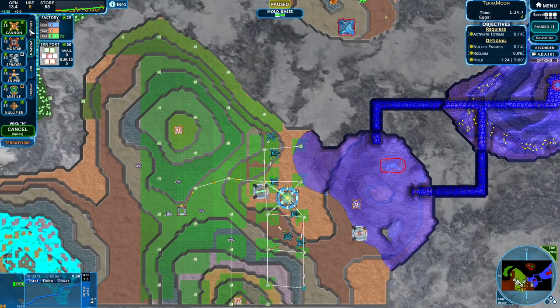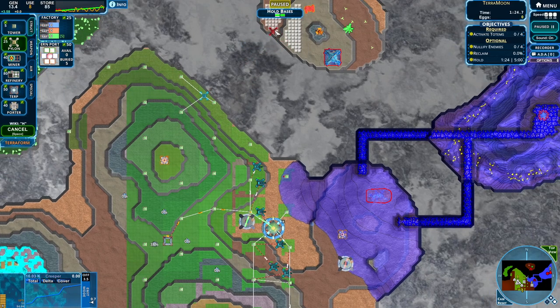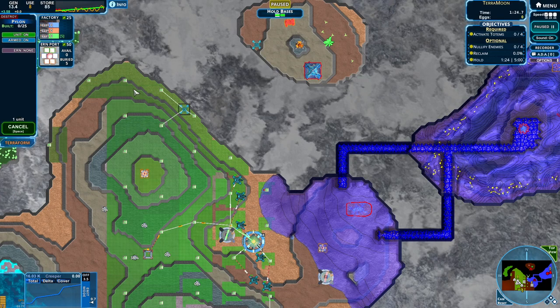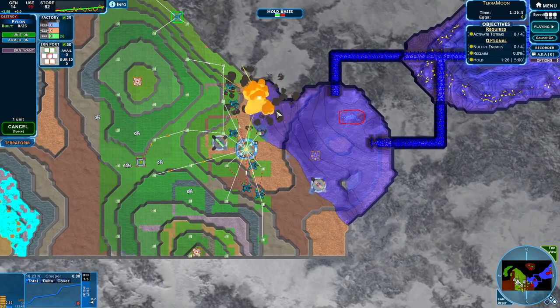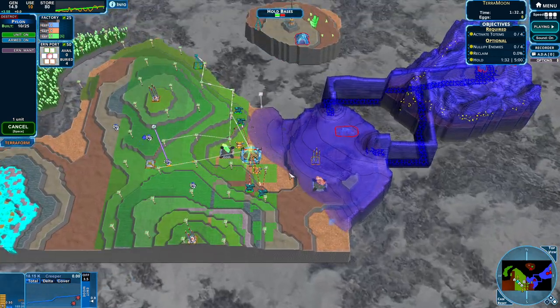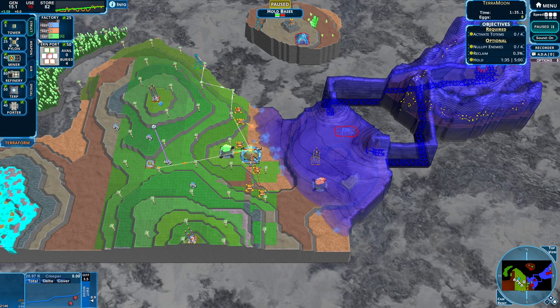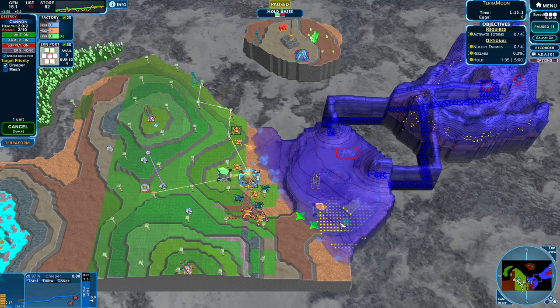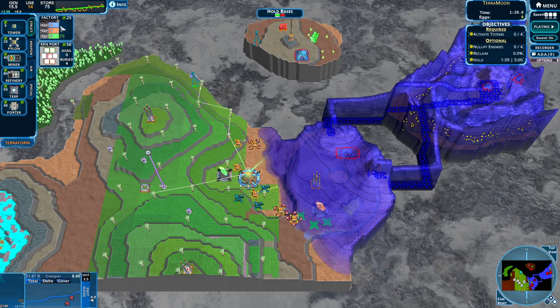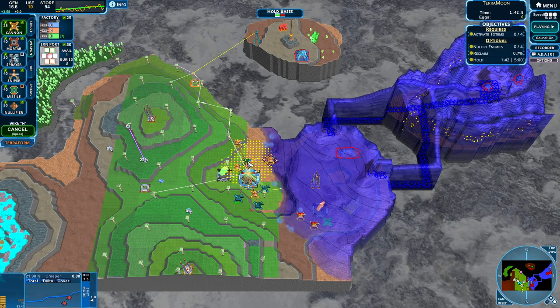We are also getting a terp up. Terp up means we get urns. Urns are good — urns are wanted by pylons. We want one on a pylon and hopefully we can take this back before it goes bad. Our base is in trouble, but look — because we had so much energy we literally just flew through making six cannons. Huge amounts of cannons right there. This spot is not gonna be the easiest to take back right away, so we're gonna fly in a couple of cannons.